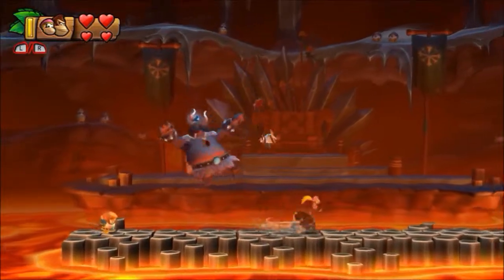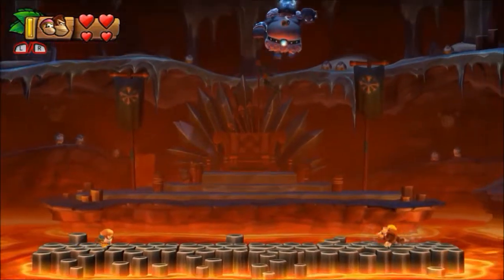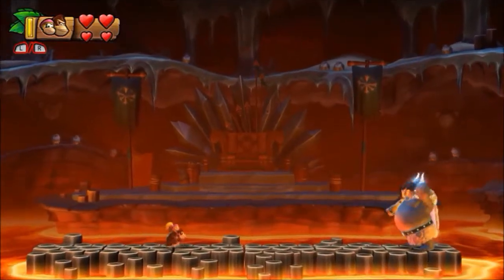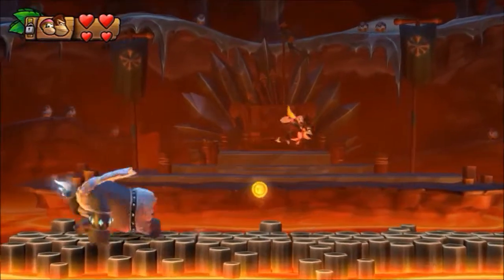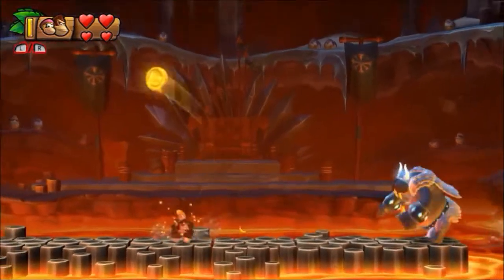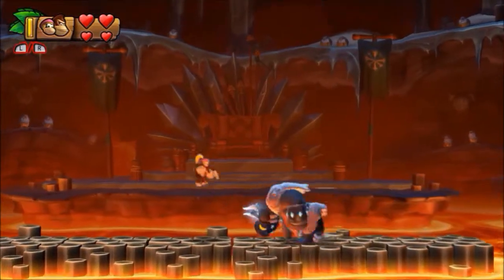Okay, we got him. So now he's gonna jump over — just make sure he lands on one end or the other, so don't let him land on you. Then he's gonna charge like a bull. I believe you have to hit him three times to make him go to the next phase of his attack.